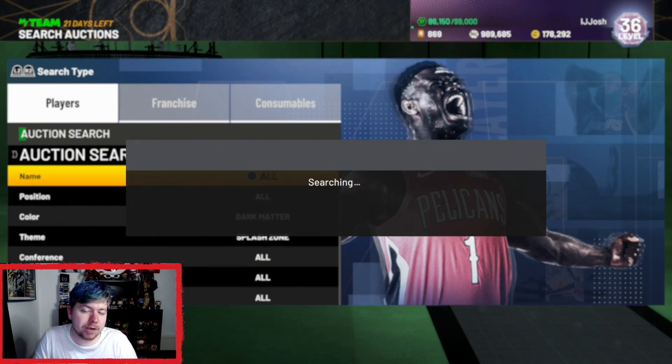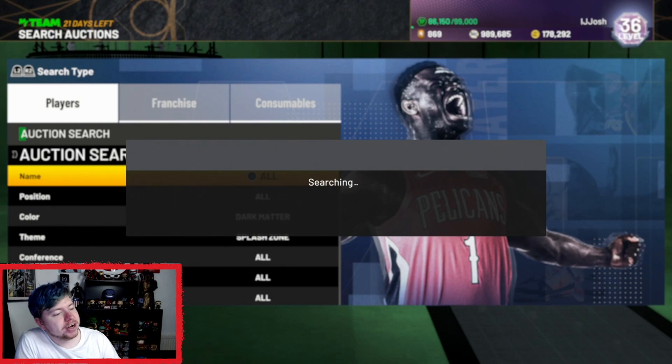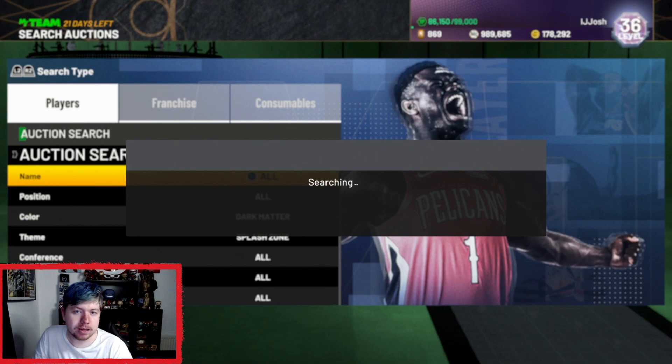You could make quite a bit of MT, or you could save yourself a lot of MT if you're looking to lock in that Ball Ball card. Obviously that Ball Ball card shouldn't exist — it's an Invincible Ball Ball. He's played 39 games total in the NBA, and somehow 2K think he's the same card tier as Kevin Durant, greats of the NBA. And then you have Ball Ball. But he's a great of 2K, I guess, so that's why 2K feel he deserves to be in there.